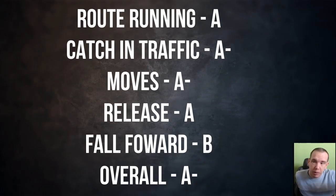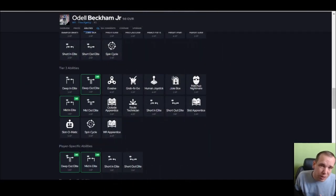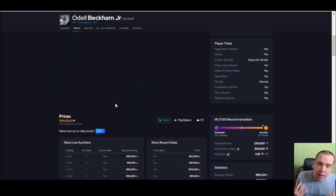Let's look at his report card. Route running is gonna be an A, catch in traffic is gonna be a minus — he did drop one I didn't include in the video. Moves are a minus: the zigzag feels good but no trucking like Derrick Henry, no break tackles like London. Fall forward is not gonna be there because he doesn't have the weight. Overall he's an A minus.